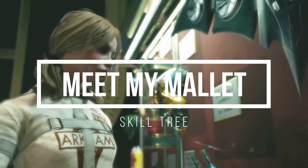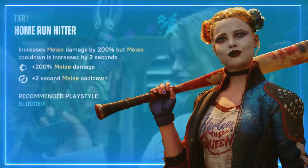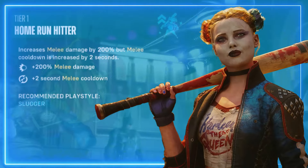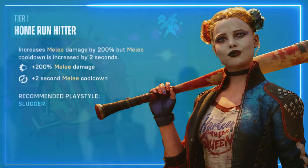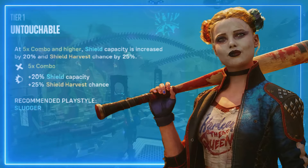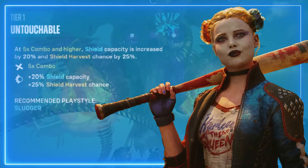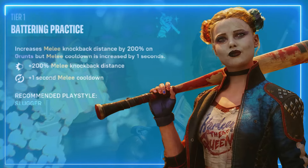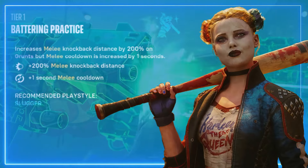Next up is the Meet My Mallet skill tree. First up is Home Run Hitter — increases melee damage by 200 percent but melee cooldown is increased by 2 seconds. Tier one: Untouchable — at a 5 times combo or higher, shield capacity is increased by 20 percent and shield harvest chance by 25 percent. Battering Practice — increases melee knockback distance by 200 percent on grunts and melee cooldown is increased by 1 second.